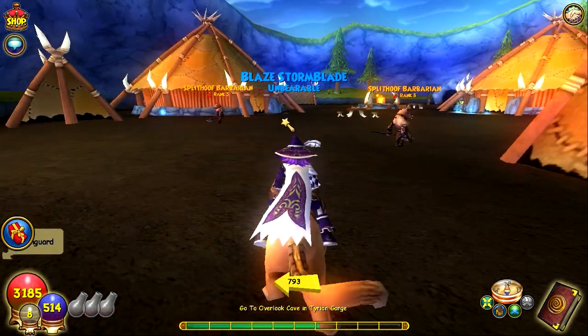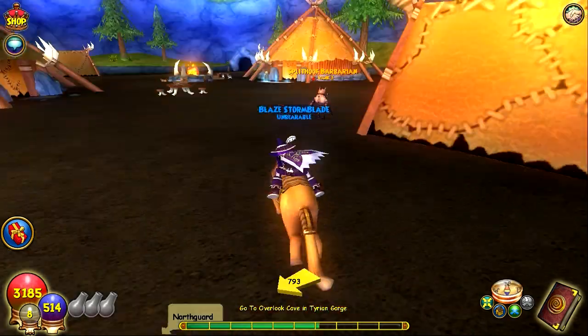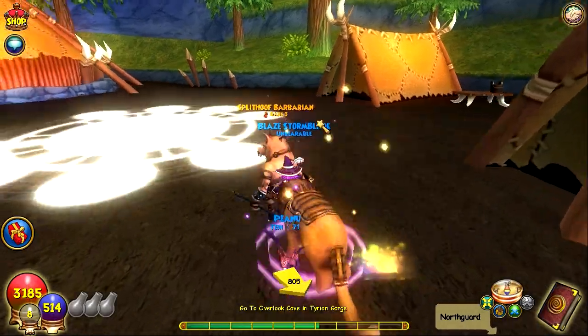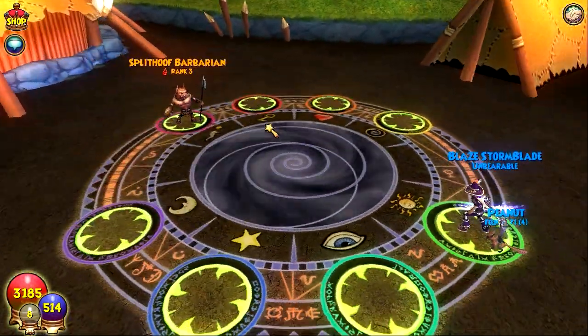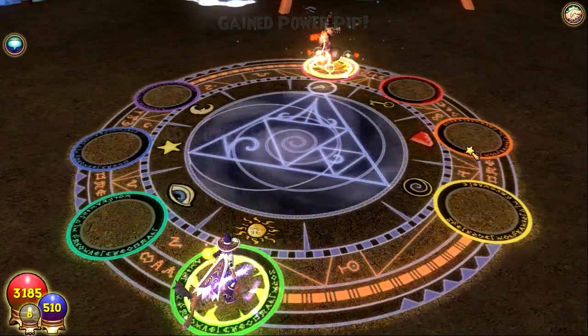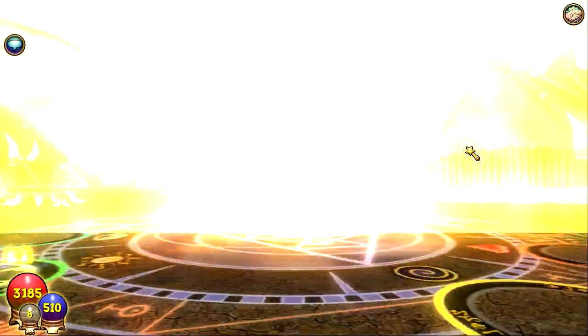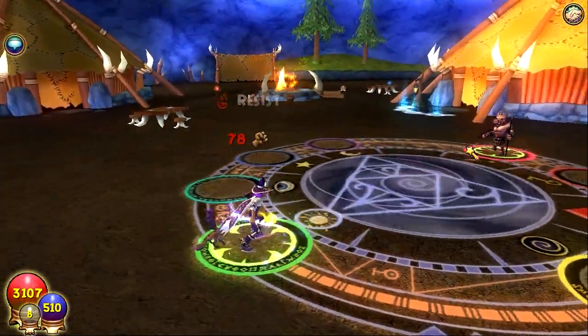If you're actually going to farm without auto farming, you're just going to come over here. I'll do a quick demonstration — you just want to come over here, join a battle with the Split Hoof Barbarians, and then use your spell, and you might get a couch potato.